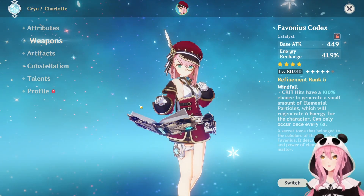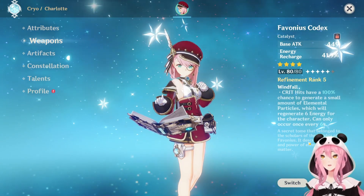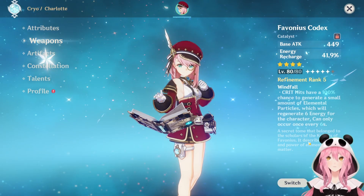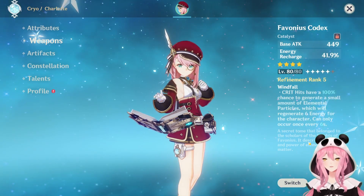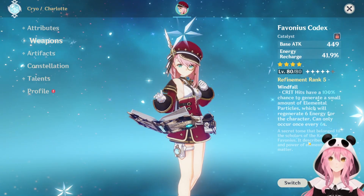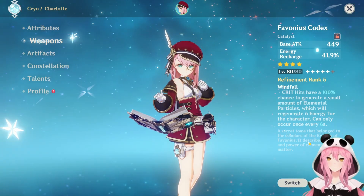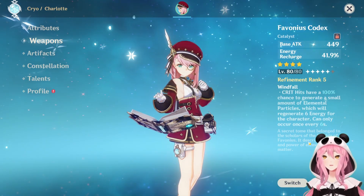Moving on to weapons — Charlotte being a support character has access to quite a lot of options. I gave her the Favonius Codex, one of the best support weapons in the game. It gives a bunch of energy recharge as a substat, and the effect generates extra energy for your entire team when you crit. You do need to invest some substats into crit rate. Keep in mind you need to be on the field to trigger this effect before swapping.